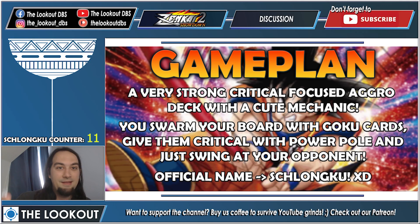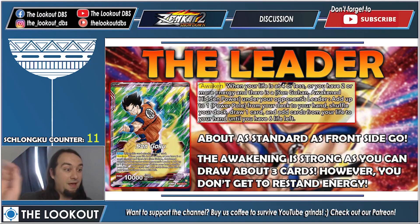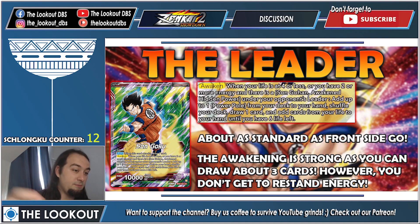Let's examine the leader. On the front side our leader is Son Goku — here he's not in his Schlongku form, he's more like a buffed cosplaying comic-con midget. His auto is: when he attacks, draw one. That's it — pretty standard as front side leaders go.